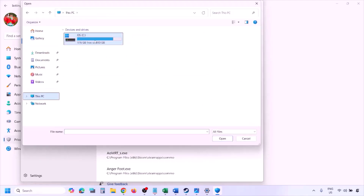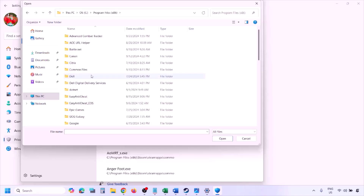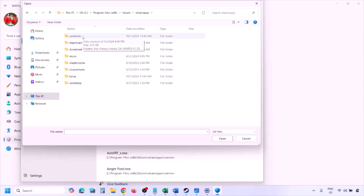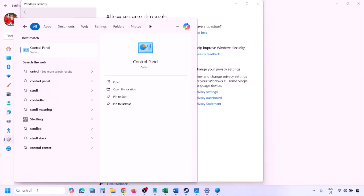Go to the game installation folder: open your drive, then Program Files (x86), then the Steam folder, then SteamApps, then the Common folder, then the game folder. Select the game exe file — there may be one or two exe files, add the game exe file — and click Open. Once the game is added, launch the game and check.